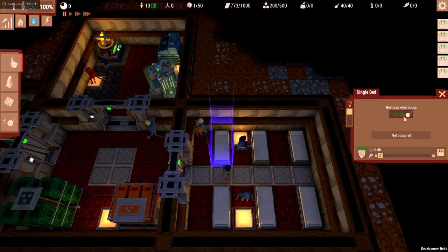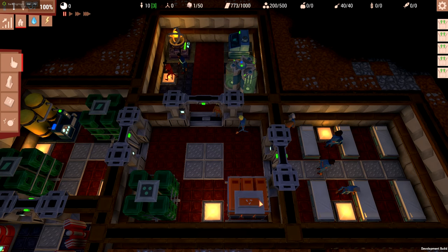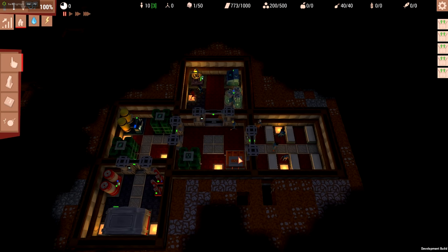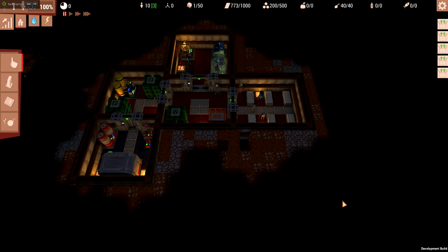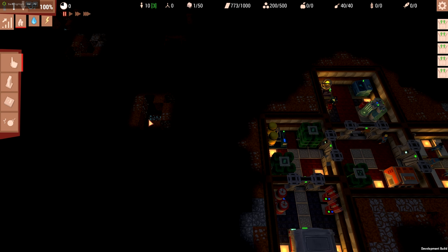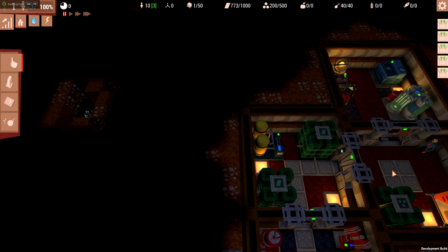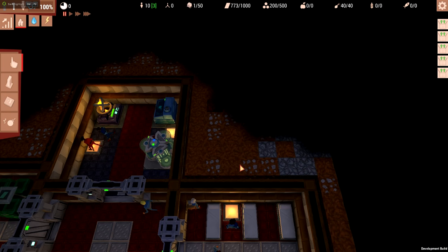Now we have a bedroom with beds — it restores 100% of their sleepiness when in use. We need to set ourselves up with some food; we've got 40 vegetables at the moment. We need to get to the ore deposit, but we also need to make some bathrooms because they definitely need that. So let's do bathrooms first.